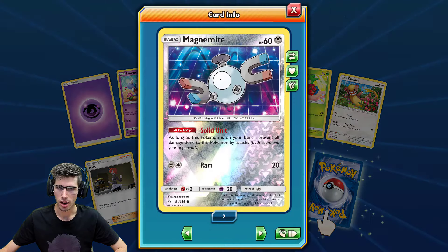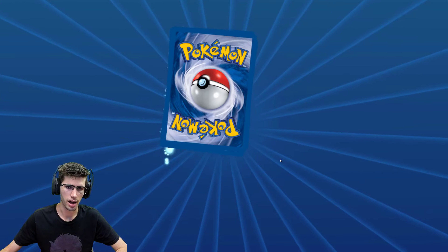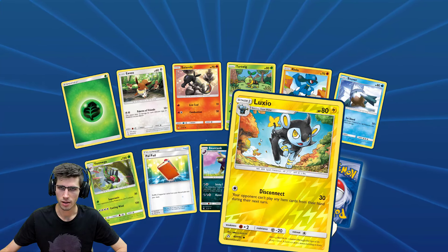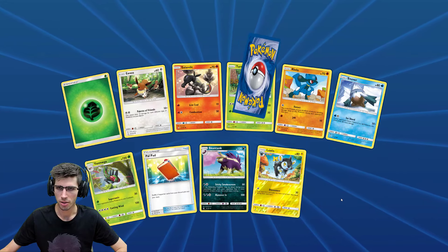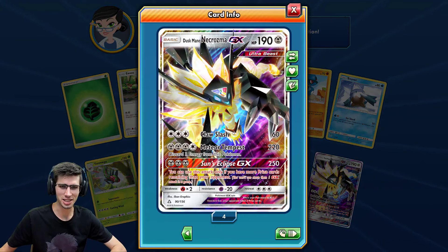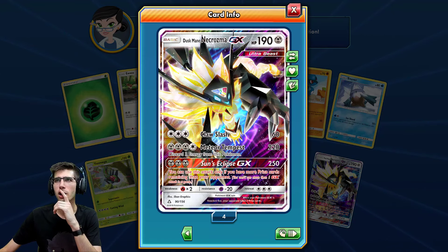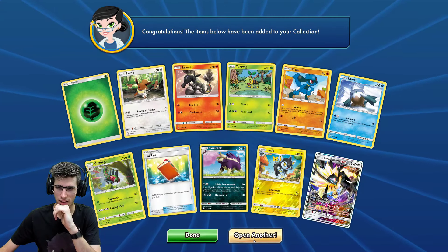A Magnemite Reverse Holo, just a common, and a Sandslash regular rare. Inside this pack we have a Luxio Reverse Holo and a Duskmane Necrozma GX — this one was pretty expensive back in its day. Looking at the top screen here, it's not on the top page of general cards to get, so I'd say it's dropped dramatically in value since I last opened Ultra Prism.